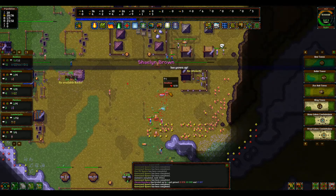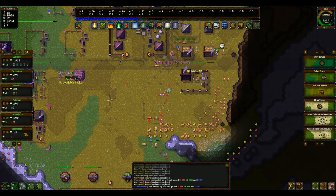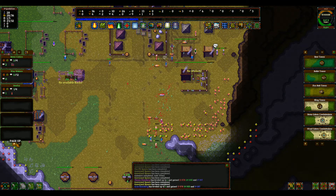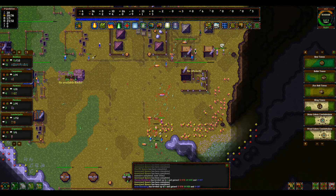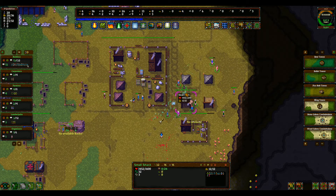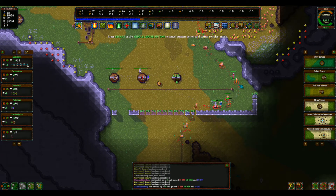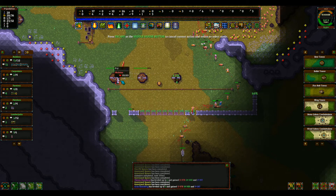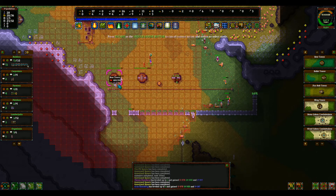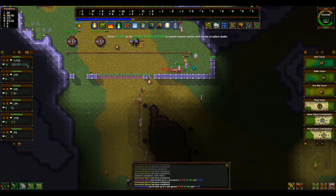A villager has grown up. Let's go ahead and get ourselves another builder - that would actually be useful. Go through and collect all this essence. So it looks like we're going to make this knight, maybe. Here they come. I didn't realize I could grab the resources and move them. Oh boy, here they come again.